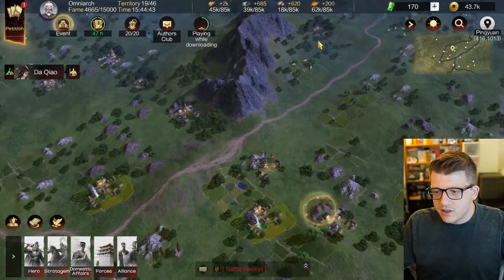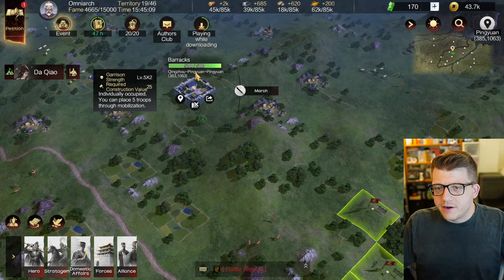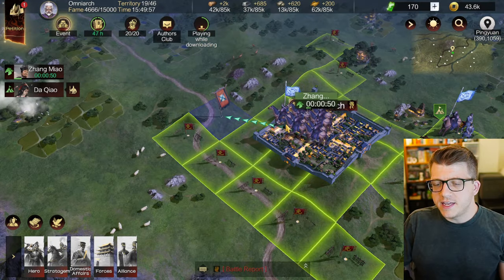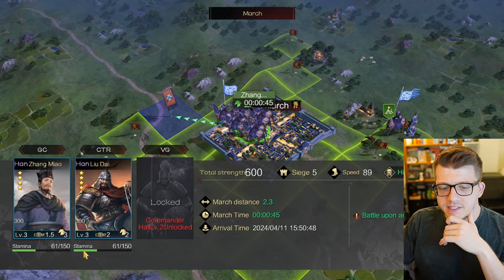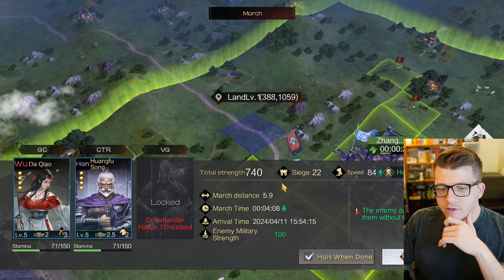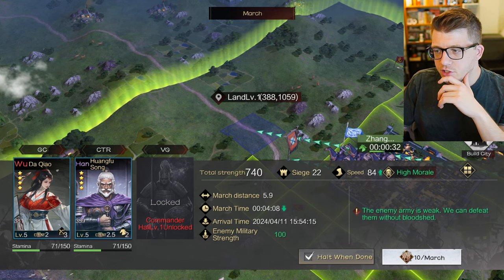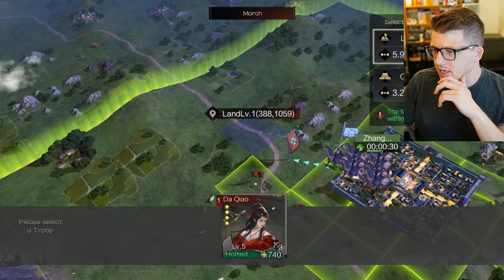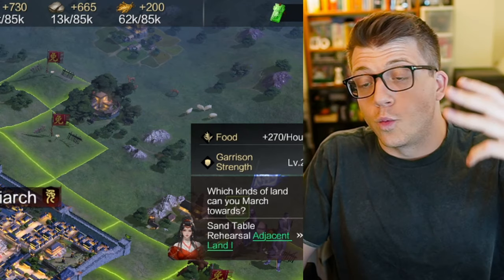Maybe I just got lucky that those two appeared right near my city. I want to come over to these barracks and see what I can do. I'm sending him out to claim this level one territory. The generals actually have a certain amount of stamina - each attack takes some stamina. I assume that stamina regenerates over time - yes, it says 18 stamina is recovered every hour. Upgrade the city's drill grounds to level two to increase the stamina cap.